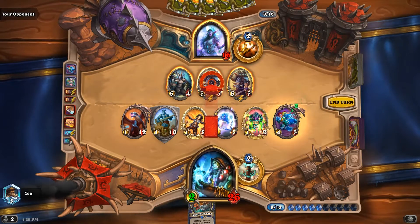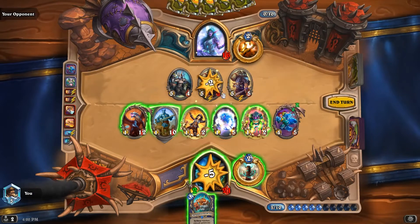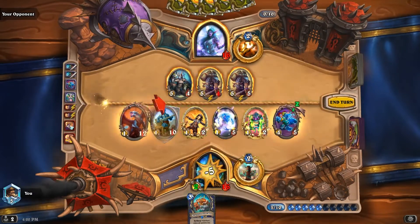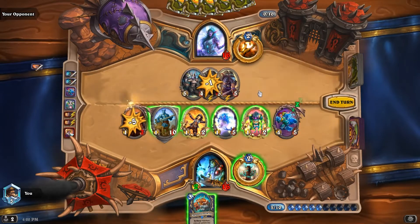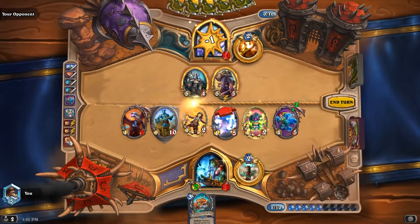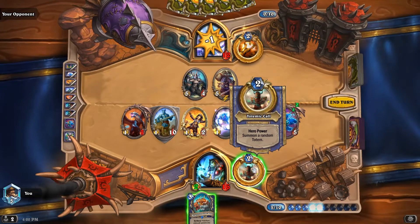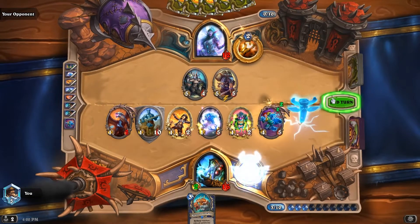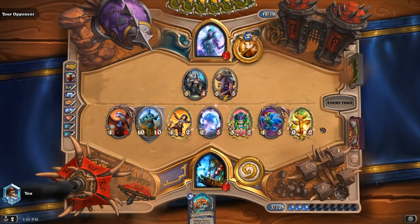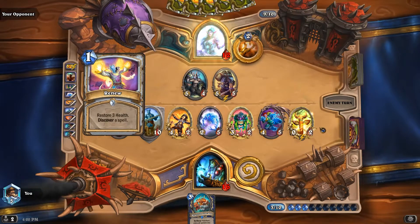We need to kill these off — four, five, six, seven, eight. We'll just totem and save Bogstruck for now. Still have a lot of damage on board. Don't find Plague of Death.